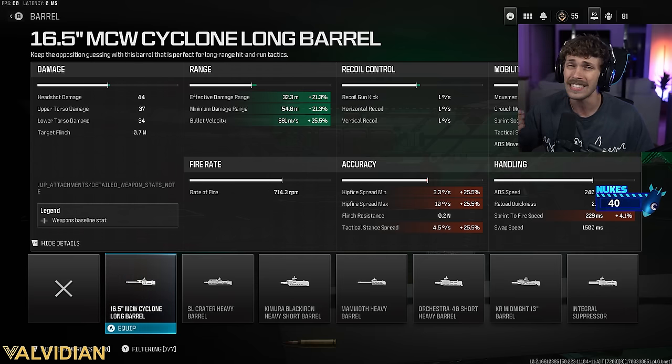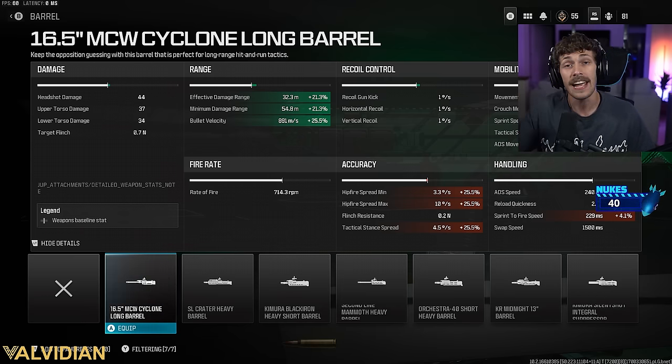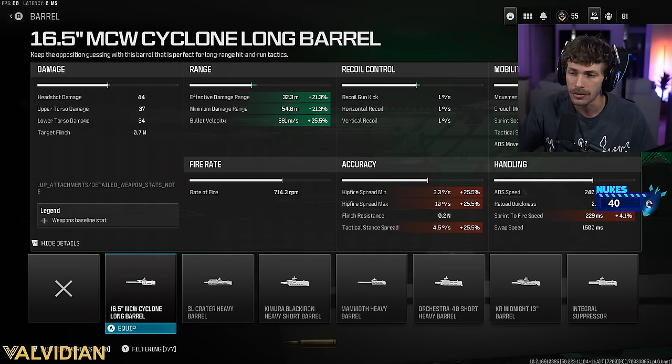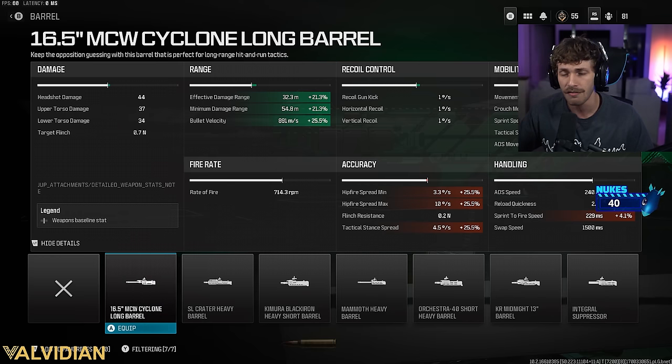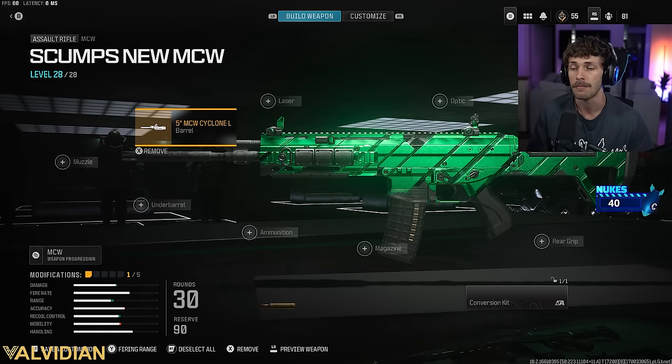We get a 21.3% increase for the damage range. The affected damage range starts taking more shots to kill at 32.3 meters, and it won't take any more shots after 54.8 meters. Plus, we get a severe boost to bullet velocity — which was the buff on this weapon. Now it has one of the best bullet velocities in the game; it's going to feel like hitscan and you'll be beaming across the map.